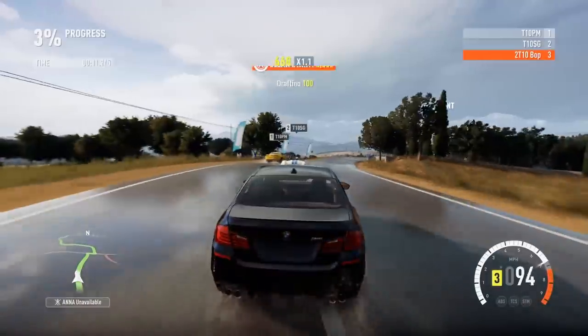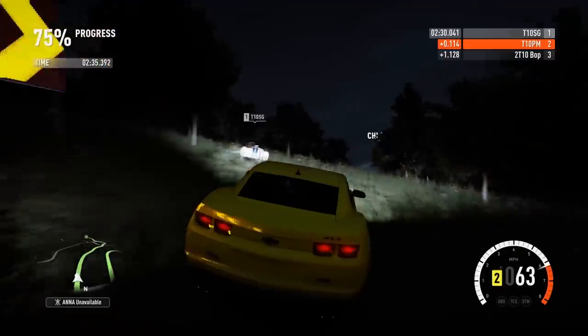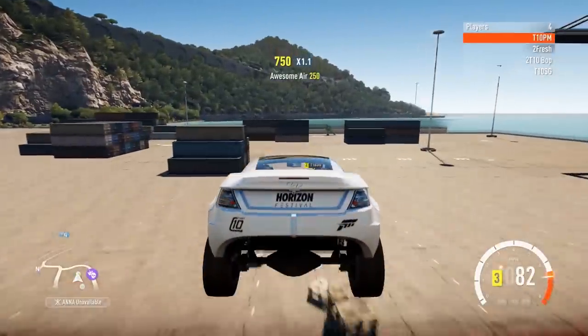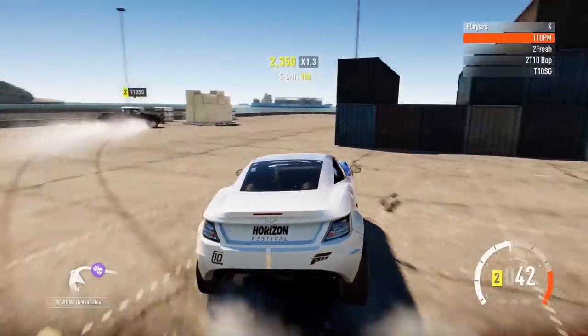So it is an open world — there has got to be a ton of things to do. Can you take us through some of the race types? To go with that massive car list, we have a huge list of things to do. Along with all the races, point-to-points and circuits you'd expect, we have a lot of Horizon special events. We have showcases coming back from the first game — you'll race against planes, against a train.